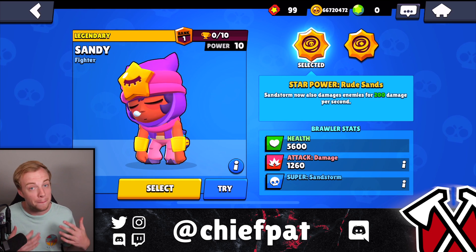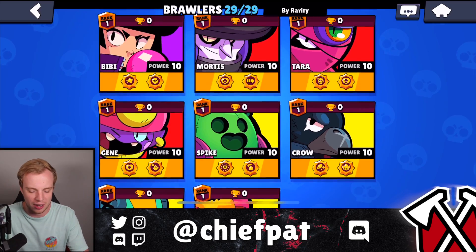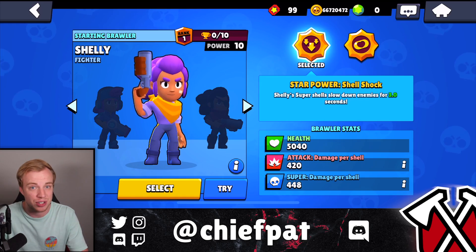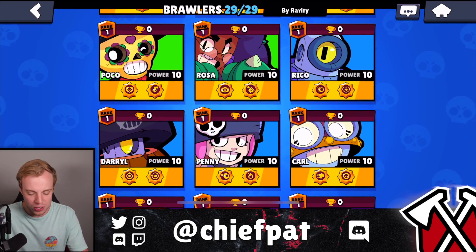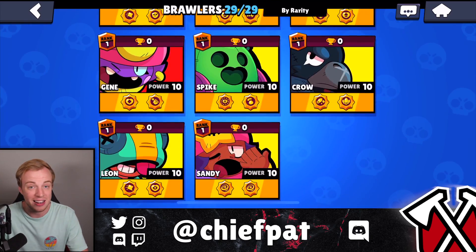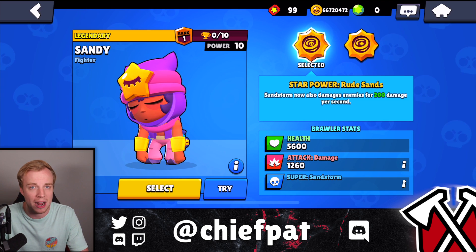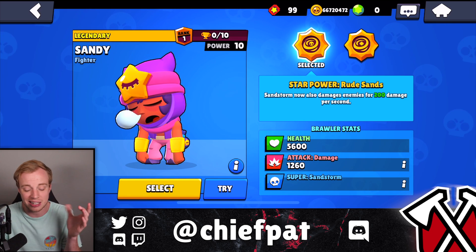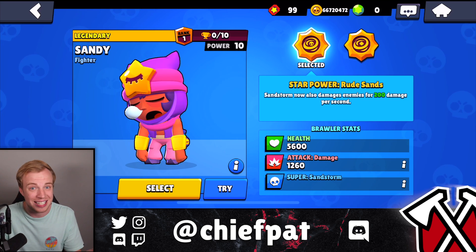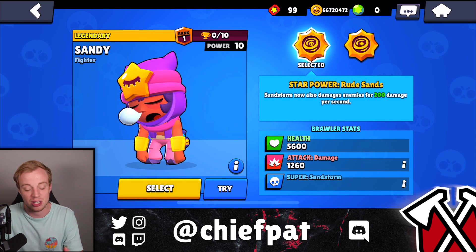Sandy's HP sits at a beefy 5,600 at max rank. If you want to look at comparable brawlers, he's definitely not squishy like someone like Spike. Shelly's at 5,040 as a pretty tanky brawler. Rosa probably has the most at 7,500. Even someone like Daryl — Sandy's pretty close, and Sandy does have decent range and distance. Sandy's attack most reminds me of Poco because it has that splash damage, doing 1,260 damage per shot.